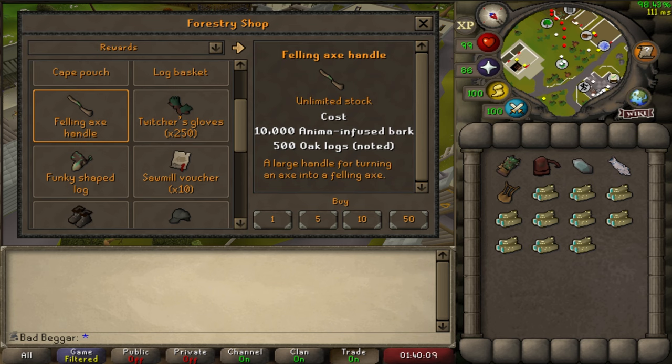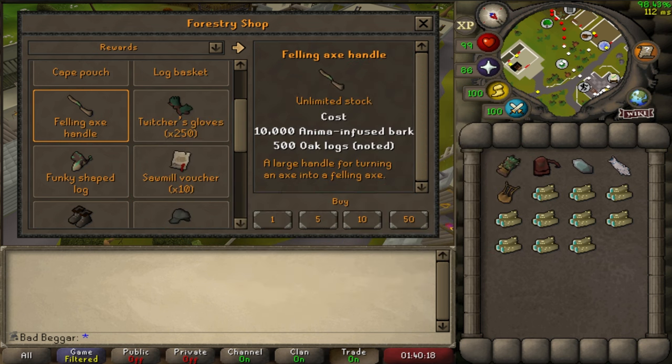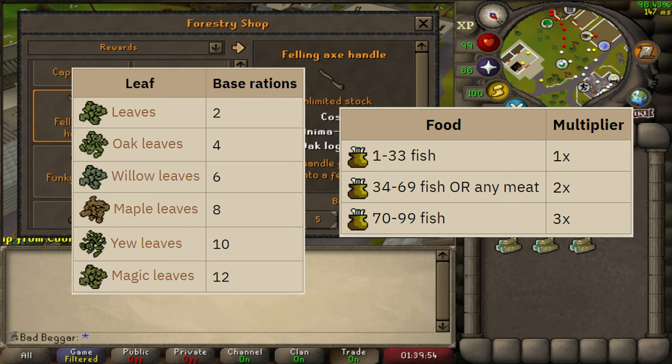The Two-Handed Axe also has to be charged using a new item called Rations, which are created using leaves and fish. The better leaves used in combination with better fish will create more rations than lower-level leaves and fish. For example, Magic Leaves used in combination with Manta Rays would create 36 rations, whereas Regular Leaves used with Trout would only create 2 rations. One ration is used each time the player receives woodcutting XP while using the axe.